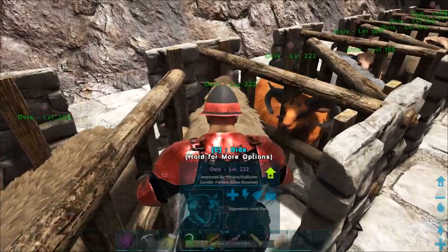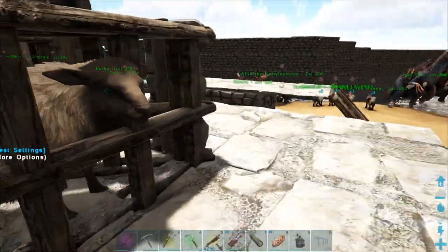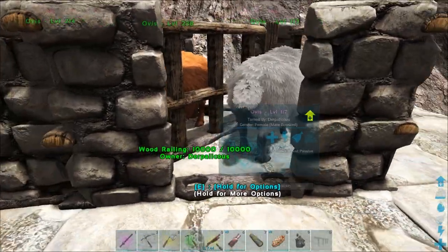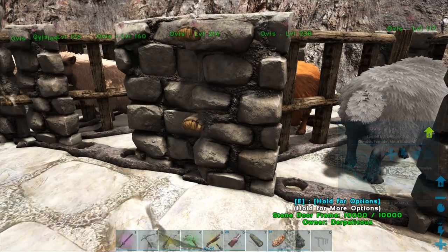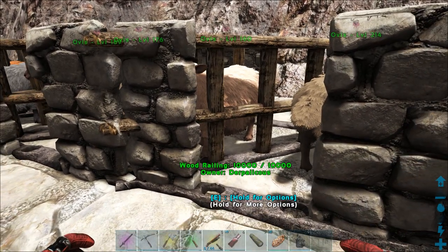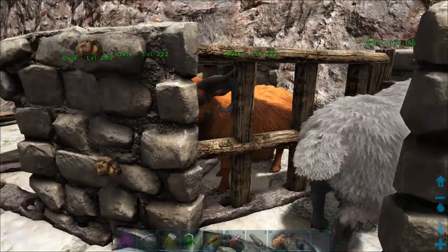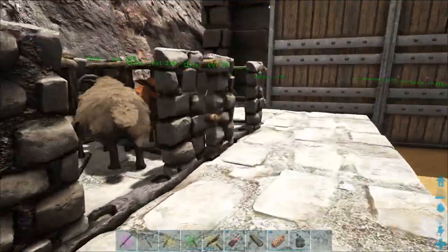I can just jump off and get out quite easily. I would say you don't really want to leave them on wander if you've got them packed in like this. It's not such an issue if you're around - they won't be able to get out of the structure. But if you go to the point where things de-render, you tend to have a problem with them glitching through the structure. That's why I tend to go through and turn them all off wander.